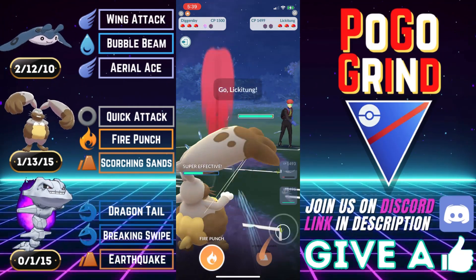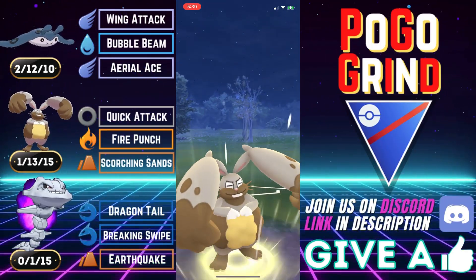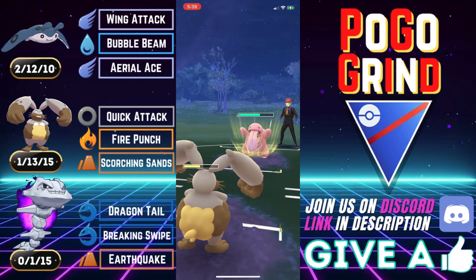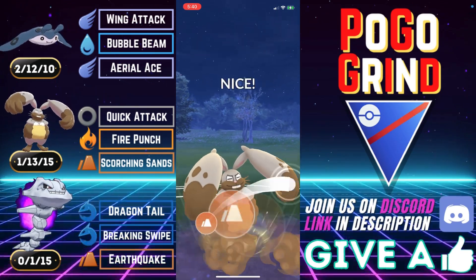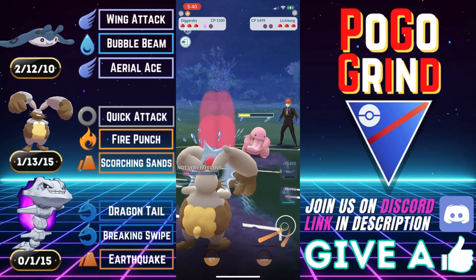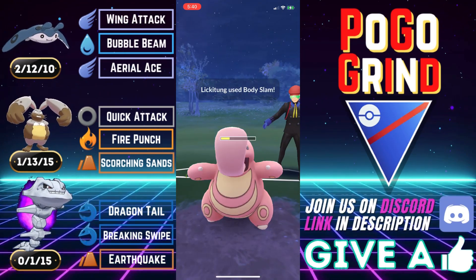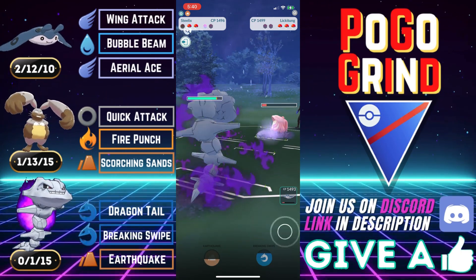We swap into Diggersby and tank that Weather Ball. It's not a Medicham — it's a Lickitung. This is looking really good for us. Going for the Scorching Sands and we do get the attack drop — fantastic, especially given that we tanked that super effective Weather Ball like a champ. They go for the Power Whip and we go for yet another Scorching Sands, slowly whittling away at the Lickitung. Not going to shield anything — we're going to put it all on Steelix to close the game strong. They go for a Body Slam and we do not survive. That's okay — Steelix time. We should Dragon Tail this all the way down.